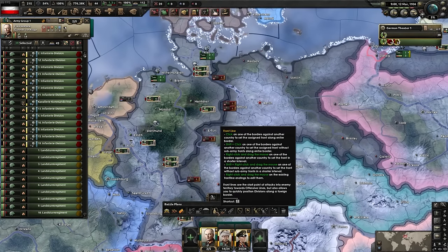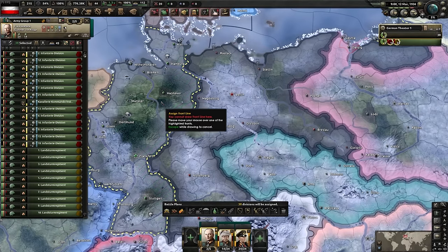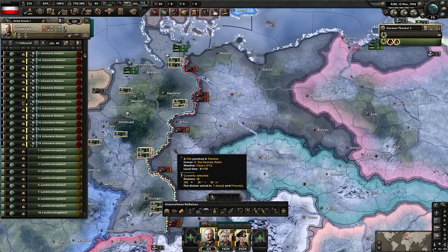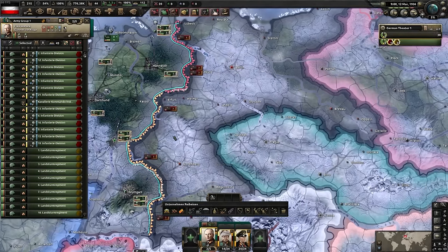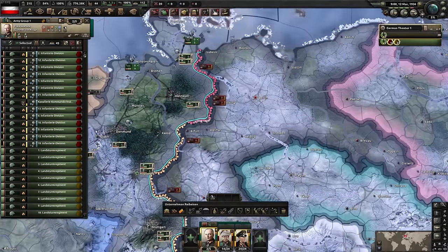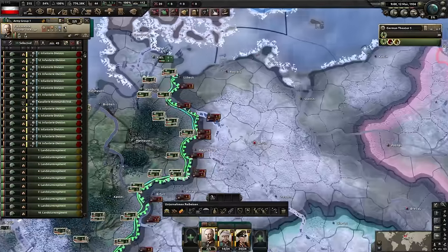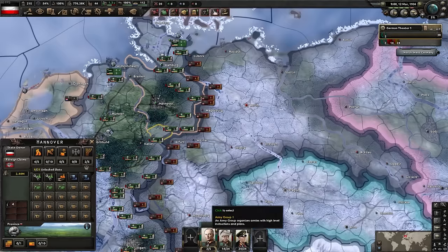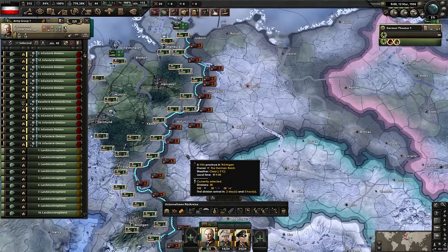I press Z for the front line tool. If you hold shift and left-click, you create a field marshal front line - equally divided among generals based on division count. Alternatively, pressing Z and left-clicking creates a general-level front line. As front lines advance, the field marshal front line can behave in weird ways and requires more micromanagement, but it's become more effective over time.